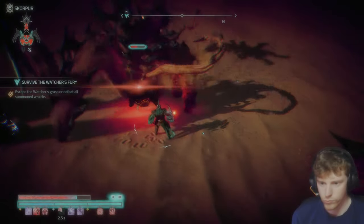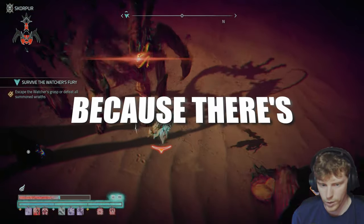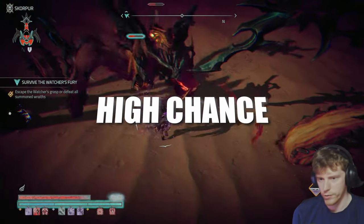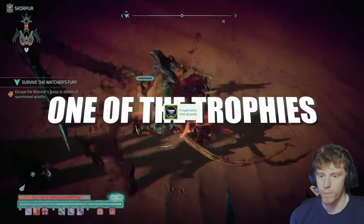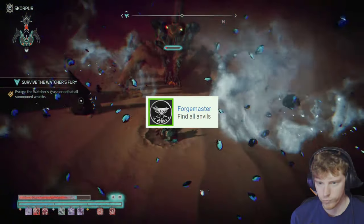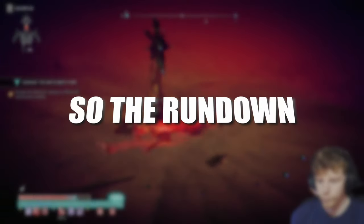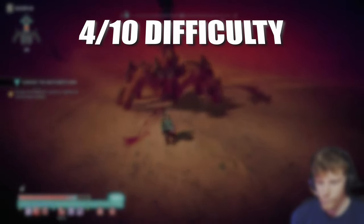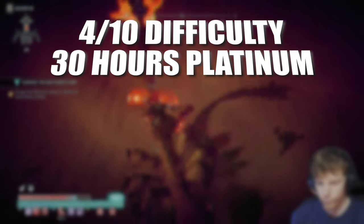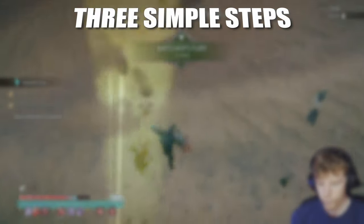Overall there's nothing too crazy, but we do want to stay away from joining someone else's co-op game because there's a high chance that one of the trophies called Forge Master will glitch out, so we're going to stick solely to single player for this. Luckily you can do everything in single player. The rundown: 4 out of 10 difficulty, takes about 30 hours, there are no missable trophies and we only need one playthrough, so we're going to take it in 3 simple steps.